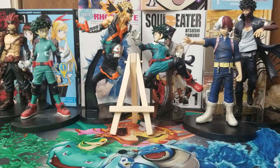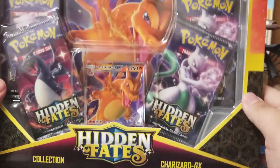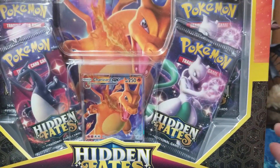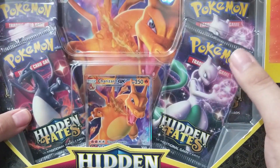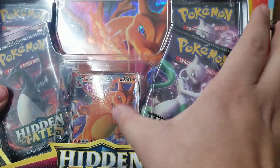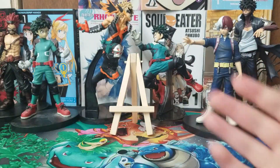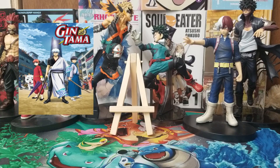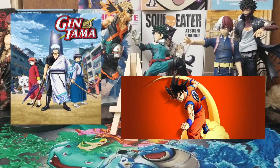Hey guys, Super Tunic here, and today we're going to be opening up a Hidden Fates Collection Charizard GX box — it's pretty cool looking. It's got two Mewtwo packs, a Charizard pack, and a Mew pack, and it's got the cool promo. I don't know if you noticed, but our background is a bit different — we got My Hero Academia, a couple of manga there. If you like how the background looks, let me know in the comments and I'll keep it that way, or I can switch out some of them for different figures. I also have some from Gintama, Dragon Ball — whichever one you guys want to see.